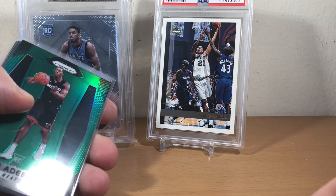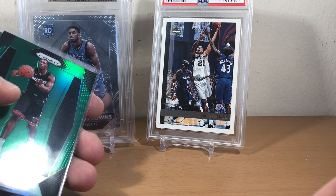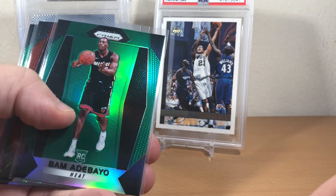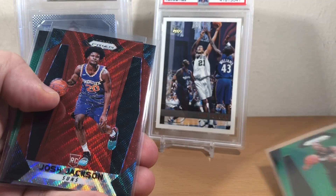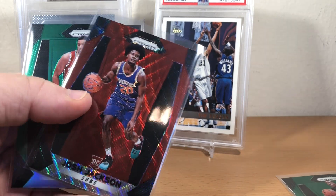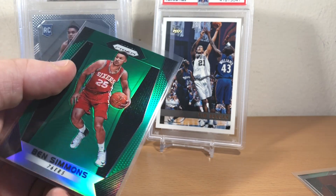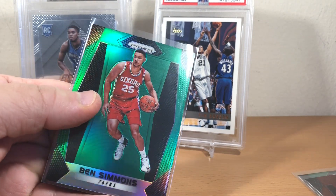Okay guys, here's the top three — overall I thought it was pretty lackluster. We got a Bam Adebayo green prism rookie, Josh Jackson ruby red wave, and then the best one would be this Ben Simmons green prism.